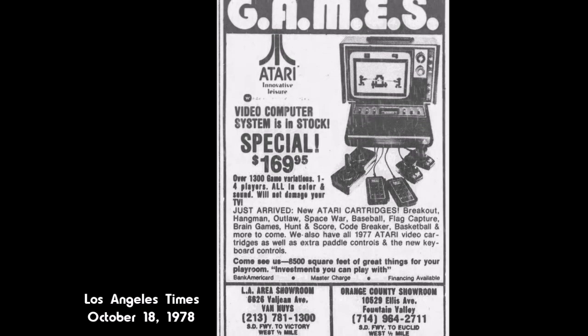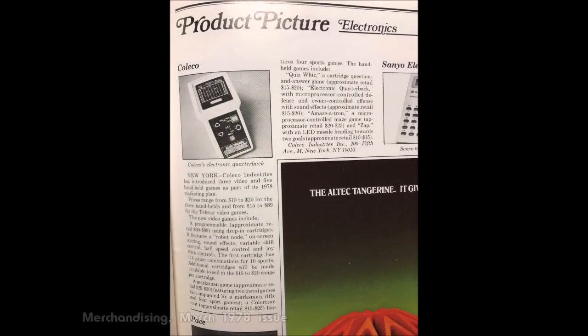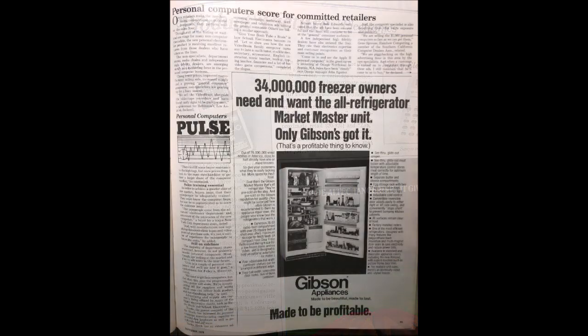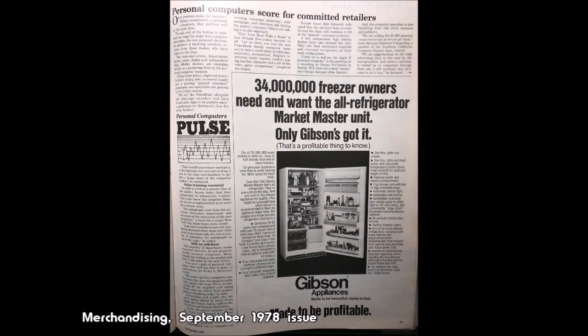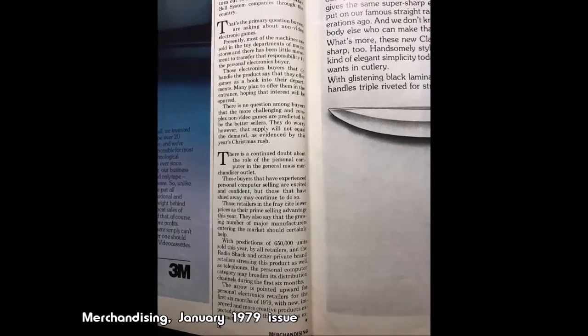Video games also faced pressure from a few other sources. Retailers wanted to avoid the potential fad nature of TV games by turning to other types of electronic games, notably dedicated handhelds, which proved to be hot sellers. The trinity of personal computers — the Commodore PET, the TRS-80, and the Apple II — also became available. While they were much more expensive than a video game console, they were also decidedly more capable, and stores willing to stock them found solid sales among those willing to shell out for them.